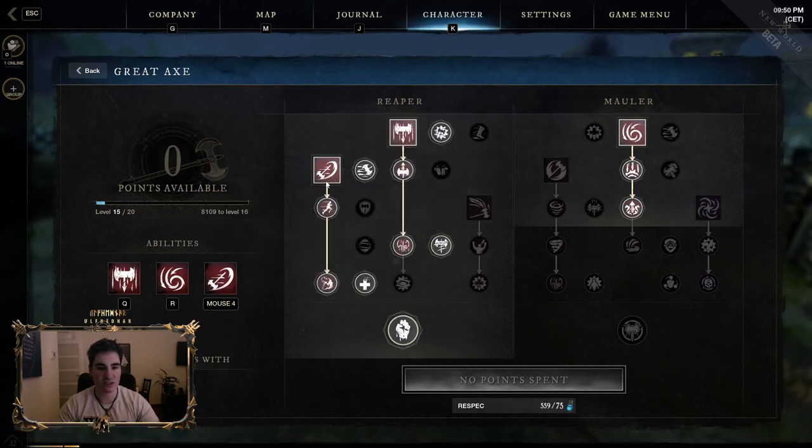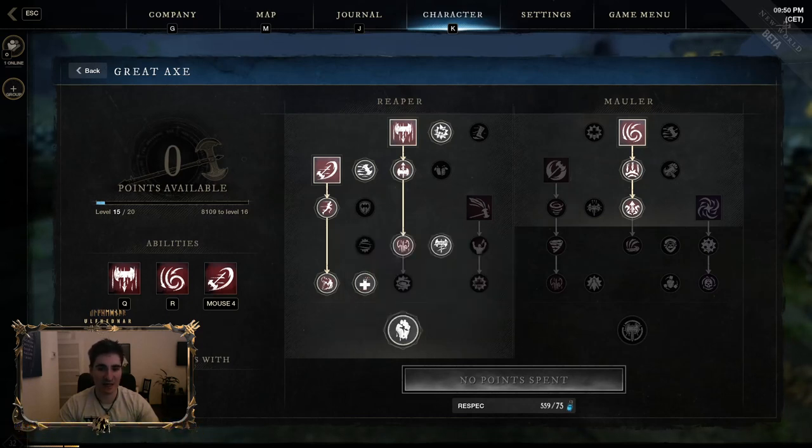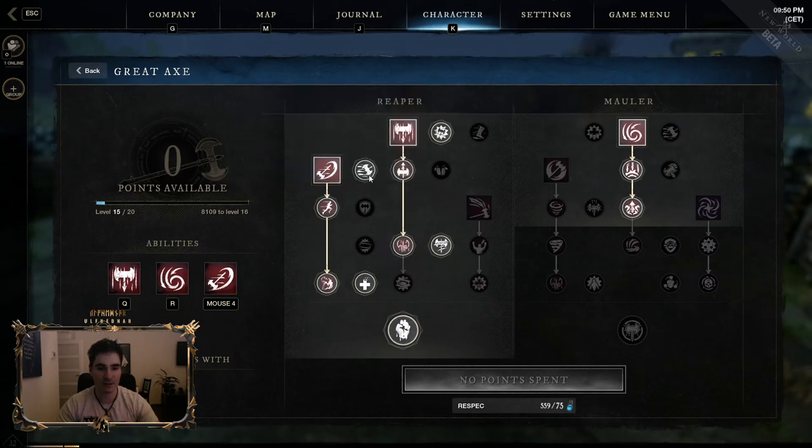Charge is a gap closer — one of the best. You can also do a lot of damage with it because you will mostly charge targets that are running away from you, which means a backstep attack, which is increased damage. And if you press right mouse button you do a lot more damage.